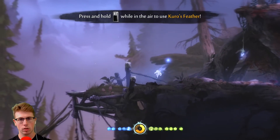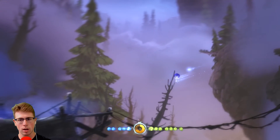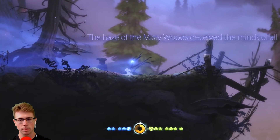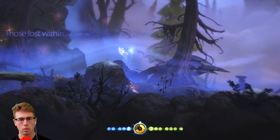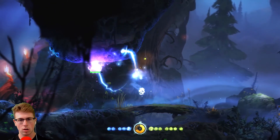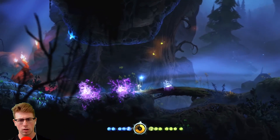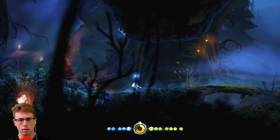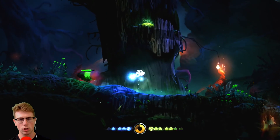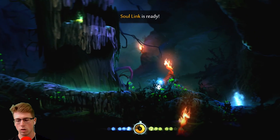Alright, so press and hold RT while near to use Kuro's feather. Oh wow, look at that — it's like a little parachute! The haze of the misty woods deceived the minds of all. Those lost within were never found. Oh, these are like a new type of enemy. Oh, the misty woods! Oh god, what's that effect? Oh shit, it's like they evolved or something. Wow, okay.